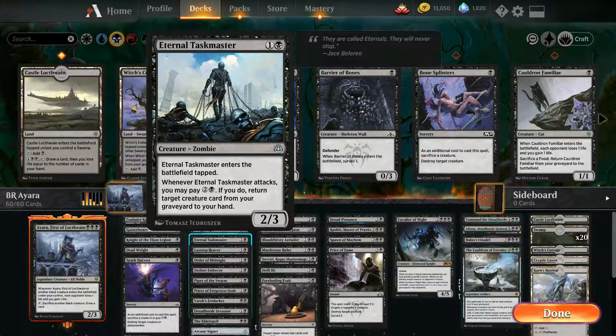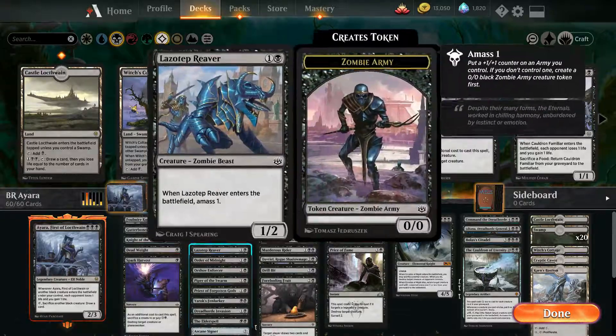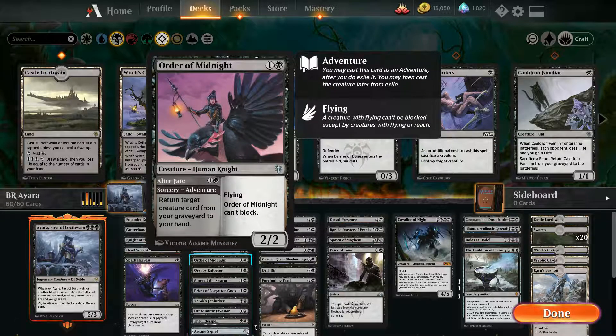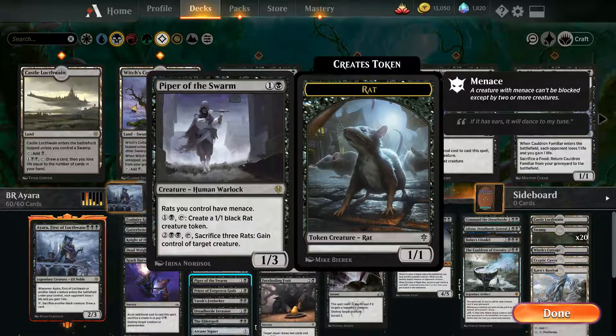Eternal Taskmaster enters tapped, but you can pay three and return him from the graveyard back to your hand. He's like Gutter Bones, except a bit more costly. With Ayara's effects we're going to be sacrificing lots of creatures. Whenever Eliza Tup enters the battlefield, amass one — sacrifice him, gain something. Order of Midnight gets cards back from the graveyard to your hand again and again. Afterlife pops up there. Piper the Swarm can create rats for you to sacrifice.